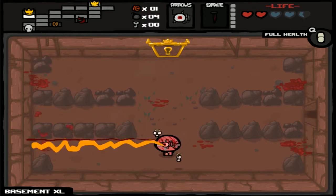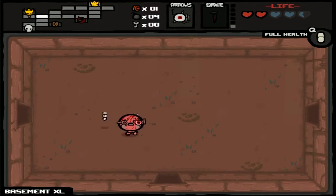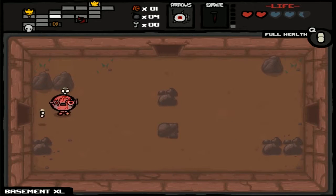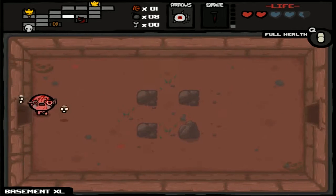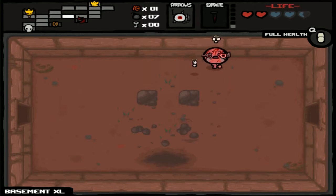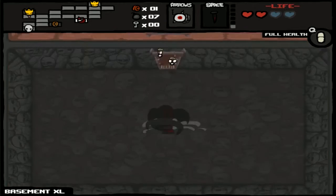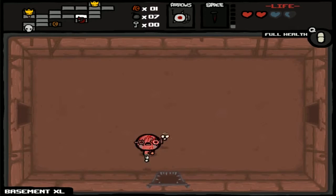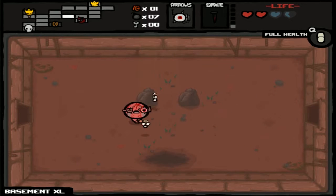So now we're running on close to no hearts. But I'm definitely going to the curse room. On the plus side, we have Guppy's Head, which means we're a third of the way to becoming Guppy. If we become Guppy with this power — this untold power — that would just be ridiculous.